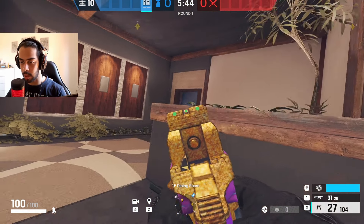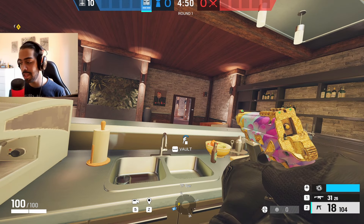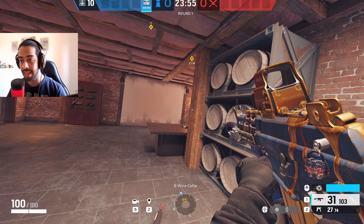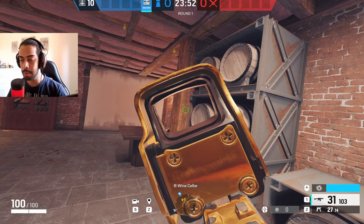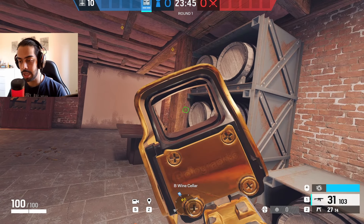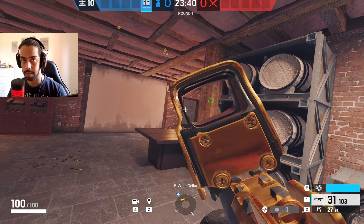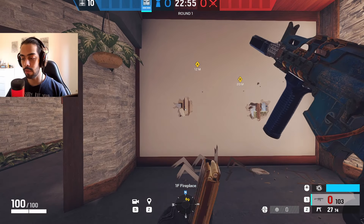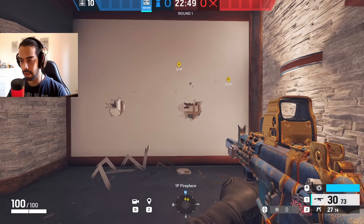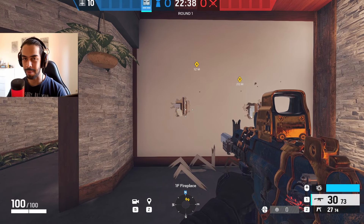On PC, go to Controls, scroll down, and you'll find Walk on hold — I have it on Alt. On console, move your thumbstick slightly forward or backward. So if attackers are top floor playing vertical, I alt walk — I'm not vulnerable, I can pick them, and I'm quiet. When flanking, if you hear gadgets like Ram or Sledge playing vertical, just alt walk. And when it goes quiet, hold your Alt key and keep moving.